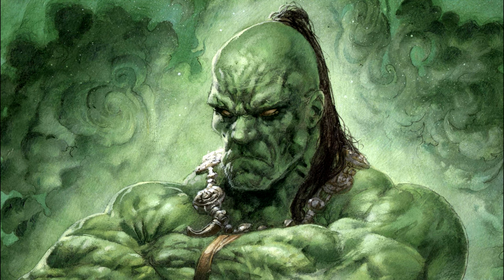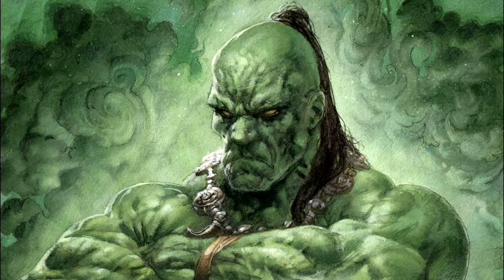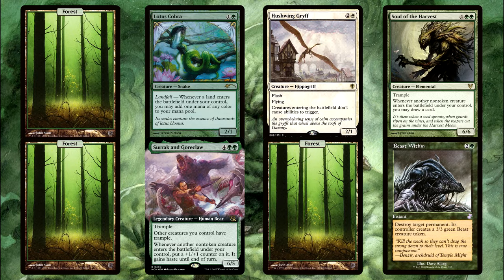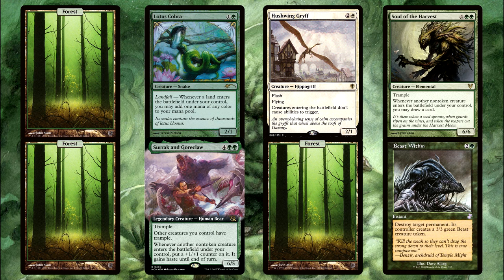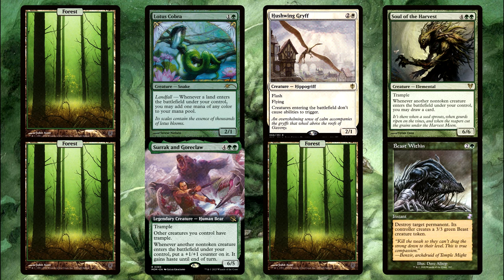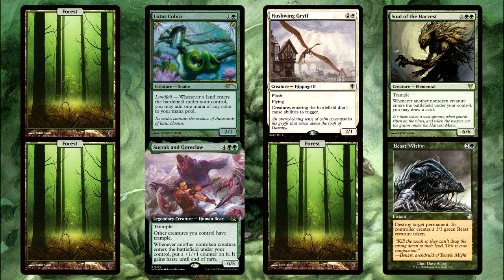Okay, we're getting close to the end. Bonus question number five: let's go back and copy scenario 1, but this time add in a Hushwing Griff that's in the library after the Cobra, and you then Genesis Wave for eight. Would this change any of the previous results of draw two cards, make three mana, and then a +1/+1 counter on each of the other non-Surak-and-Goreclaw creatures? How will this change things — if it will?